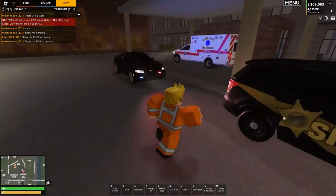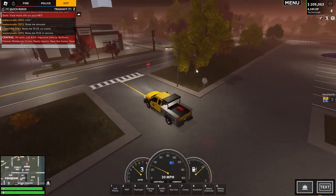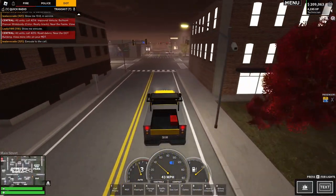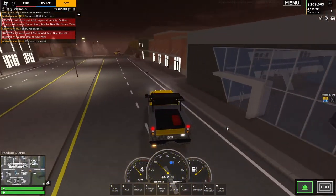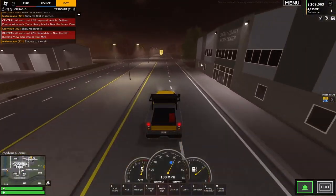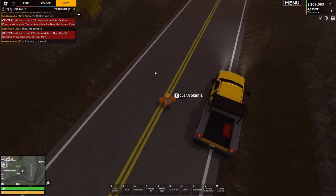Maybe someone needs a tire fix here. Actually, it looks like everyone's tires are good. Car impound near the farm — I can't do that, hopefully one of the two people with the tow truck goes there. Road debris near the DOT building, let's get going to that. The location is just further along this road.